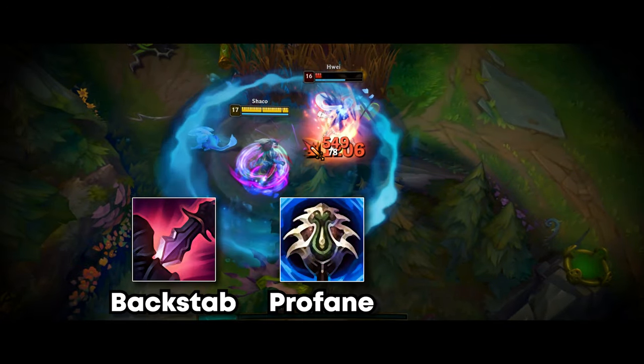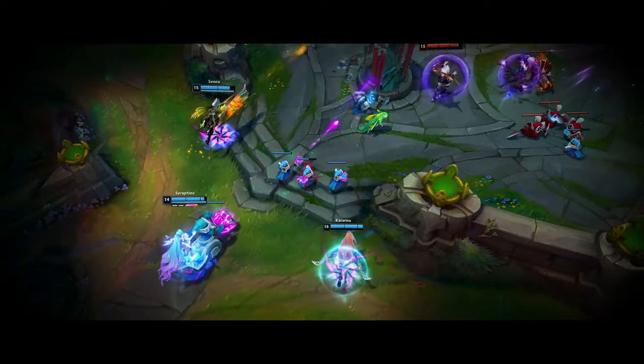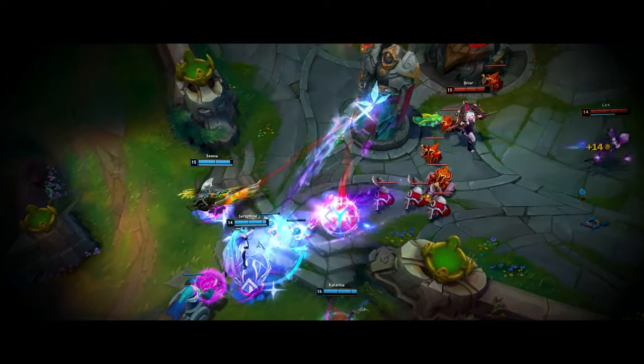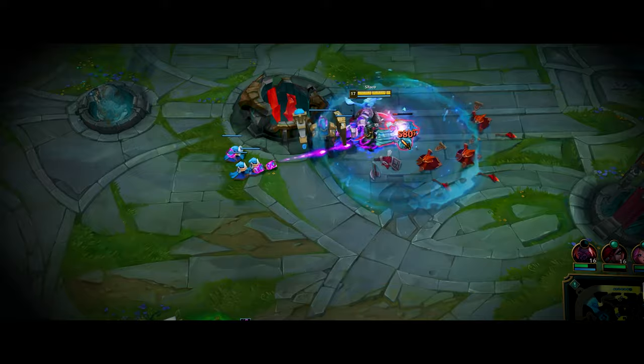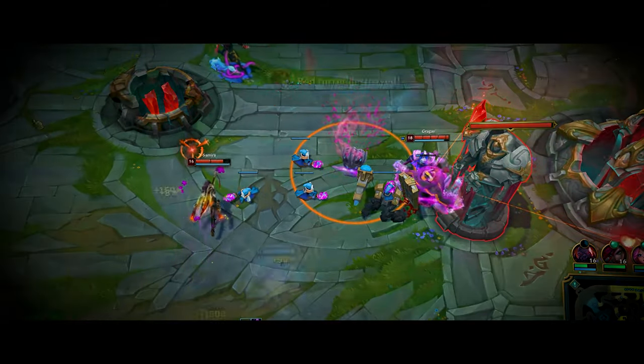Backstep. Empowered Profane Hydra active, E to execute. Our team is behind in gold, yet with Baron and one carry out of the game, I make my way top to ensure maximum pressure on the Nexus. As the enemy comes top to defend, they leave mid open, losing the inhibitor.